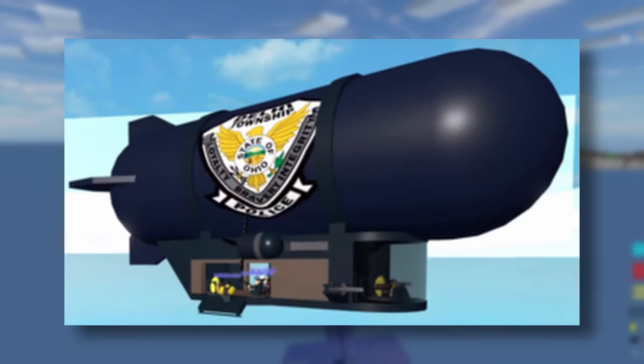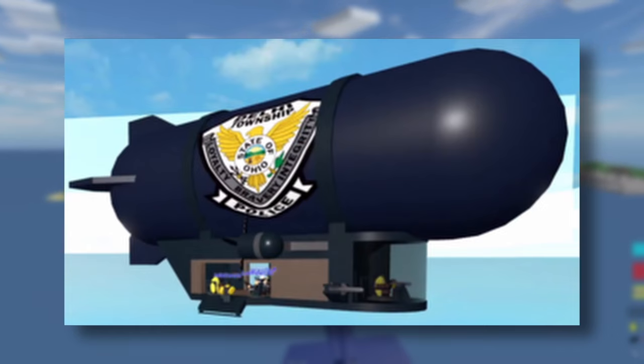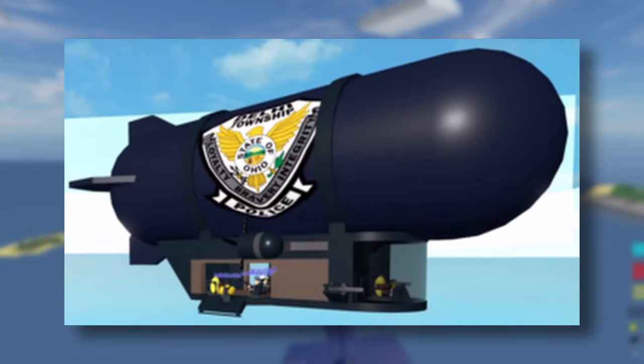The Assault Blimp, also known as the Mini Zeppelin, is a zeppelin variant featured in a game night. It is a blimp about one-third the size of a normal zeppelin. Currently, these can only be spawned by developers.